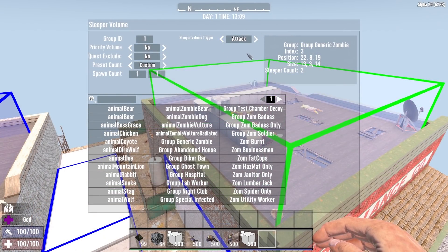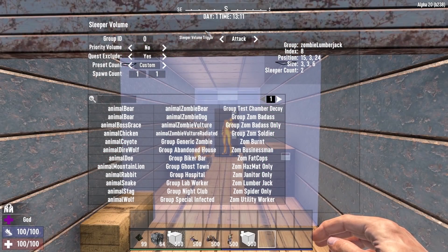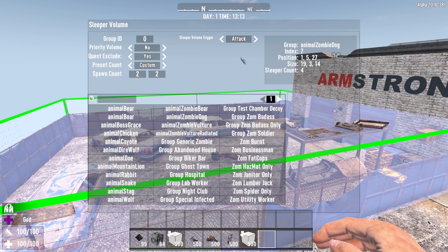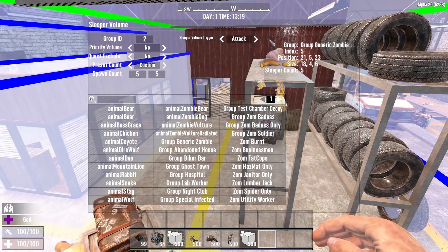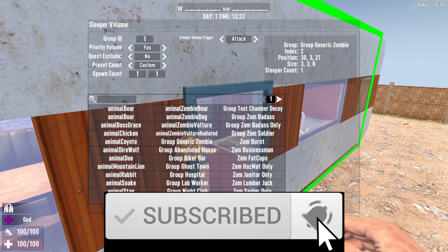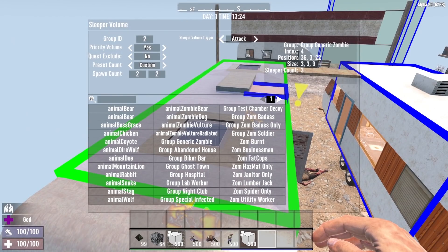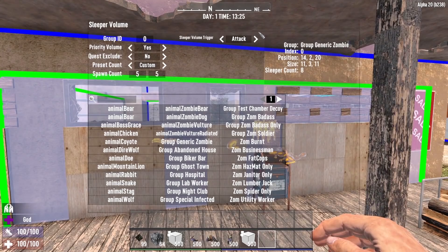However, most of them have several. Now, while there may be other factors at play, by setting the sleeper volumes to attack you totally negate stealth — which begs the question: was this a simple oversight or was this intentional? One of the main selling points of Alpha 20 was the addition of all of these new POIs. So in their rush to develop them, did they simply overlook the fact that most of the sleeper volumes were set to attack? Or did they intentionally set them to attack in order to completely nerf the stealth build? Personally, I am hoping that this was an oversight, and the devs will take a look at the new POIs soon and adjust the sleeper volumes accordingly. But I'd like to hear what you all think — do you believe this was a simple oversight, or do you think it was intentional? Let me know in the comments below.